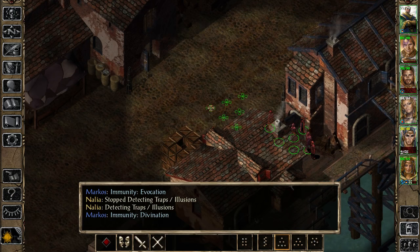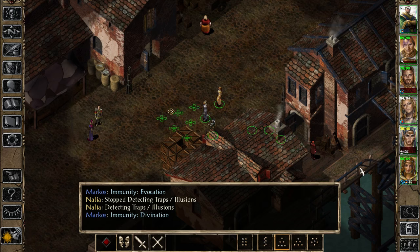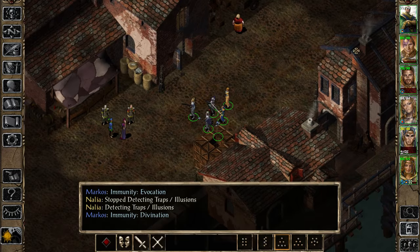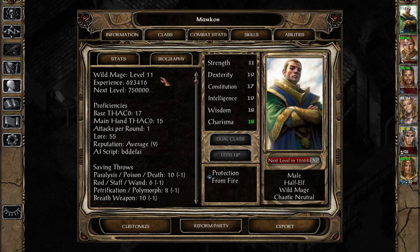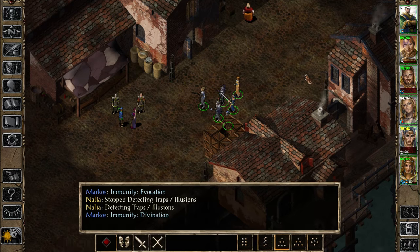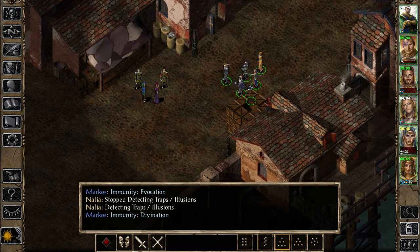Leeches are just awful. They are, in my opinion, the worst enemy in this game. And we're really not ready to take on them. We're only level 11 - Misk is still level 9. We're not ready for this.